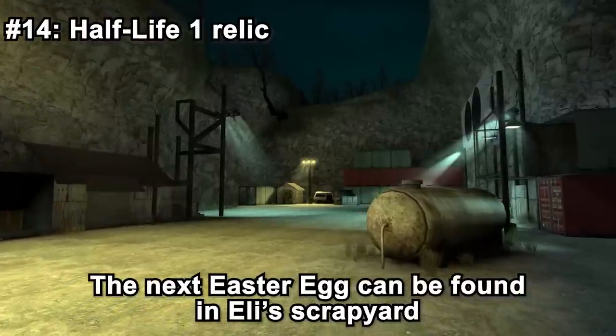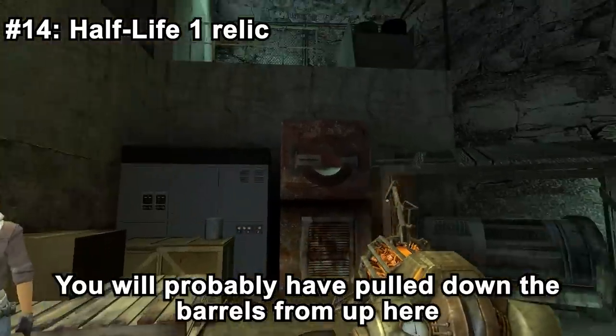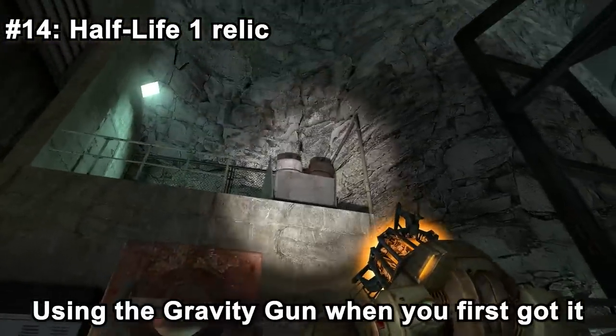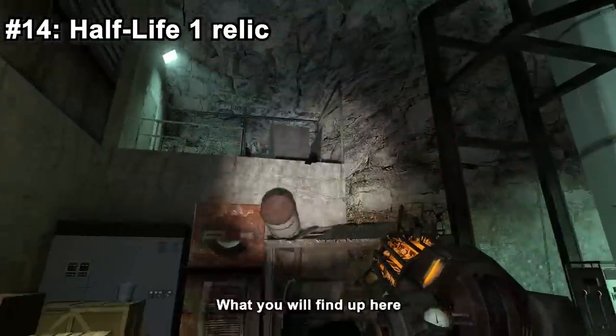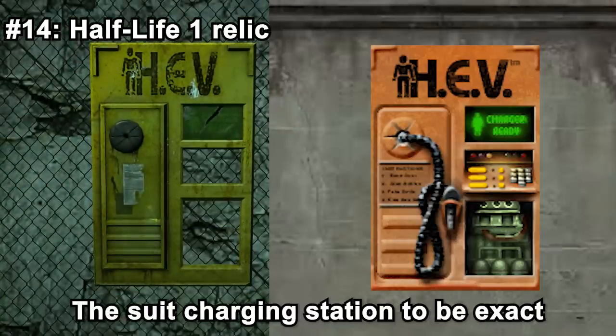The next easter egg can be found in Eli's scrapyard, right when you first receive the gravity gun. You've probably pulled down the barrels from up high using the gravity gun when you first got it. What you may not know is that you can actually climb up there. What you'll find is the cover for a suit charging station from Half-Life 1.